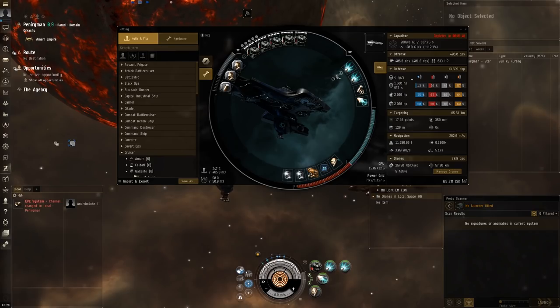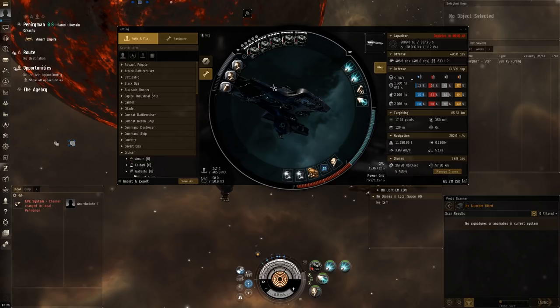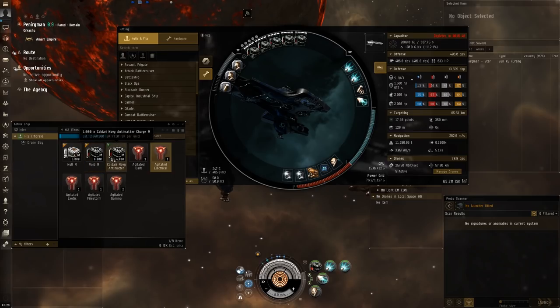And it works with the Vexor, it should work with the Thorax either way. I also have a large capacitor battery to keep all the things running, small-medium armor repairer, a DCU-2, magnetic field stabilizer for the DPS for the blasters. And I put two resist modules here. I'm pretty sure I'm over-tanking, but that DPS from that cloud of rogue drones can get a little hairy sometimes, so better off over-tanking at least to get more experience managing the DPS. Rigs - we got a power grid fitting rig, an anti-explosive pump to fill the gap for the armor, and an Auxiliary Nano Pump to beef up the medium armor repairer. In the drones we have some Imperial Navy Acolytes - they're a little tankier than the Tech-2s. And I think the Acolytes are a good middle ground between DPS and tracking. Also here we got the filaments, and we got some Null, Void, and Caldari Antimatter for the ammo.